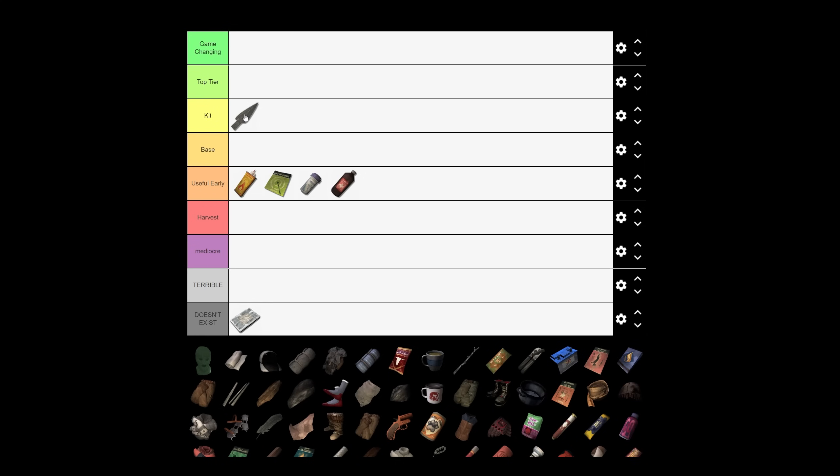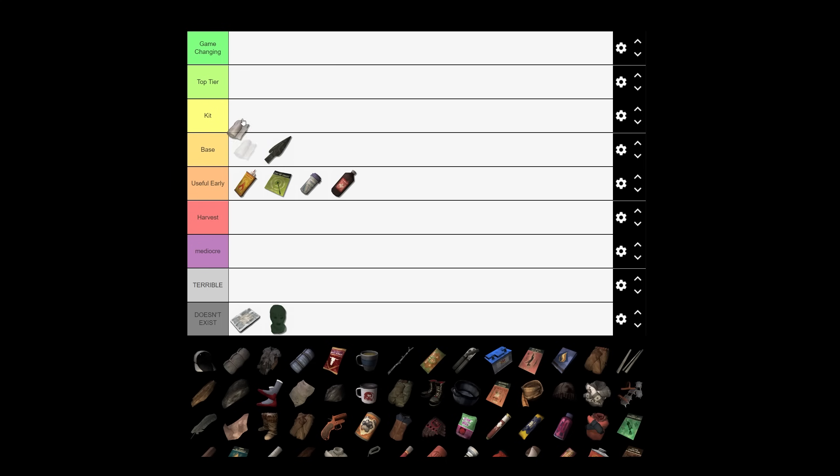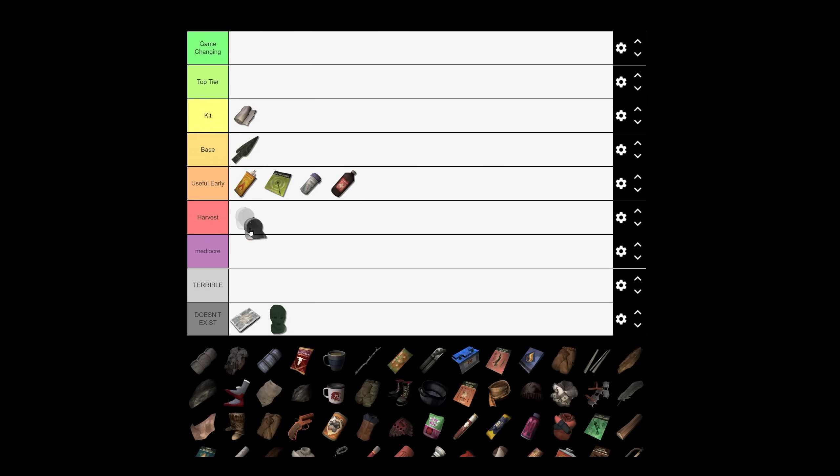Arrowheads aren't something you usually carry in your kit unless you've just harvested a broken arrow, but once you forge them you keep them at your base to make fresh arrows. Balaclava is really awesome — but doesn't exist on Interloper. Bandages are definitely part of your kit; you always want these on hand to stop bleeding if you get attacked, or to fix a sprain. This little silly hat has bad stats but it's easy to harvest — 10 minutes to get one cloth — so it goes in the harvest category.